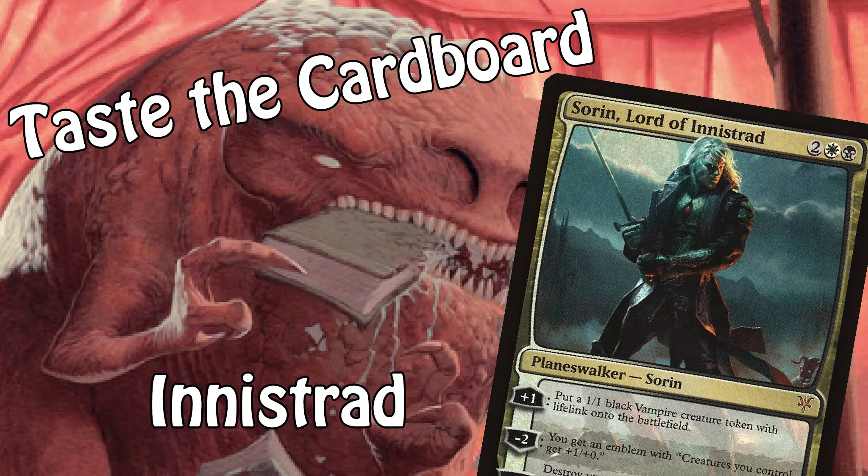Hello Planeswalkers! Tyler here, and today on Taste the Cardboard, we're gonna be stepping back and taking a look, both flavorfully and mechanically, at my personal favorite plane in the entirety of Magic's lore — the gothic horror-inspired homeland of Soren Markov. That's right, today we're taking a deep dive into Innistrad, a world of zombies and werewolves and ghosts, a land protected by literal guardian angels, and eventually ransacked by a horrible jellyfish from beyond the stars. But we'll get there in time.